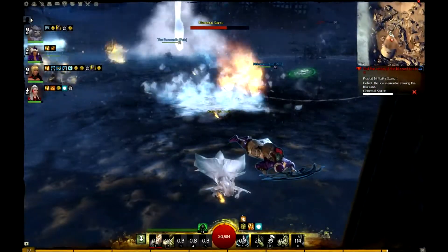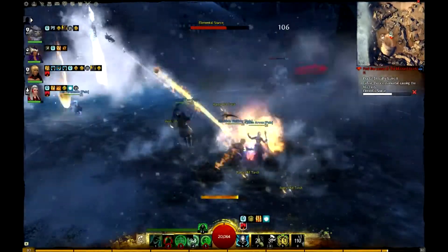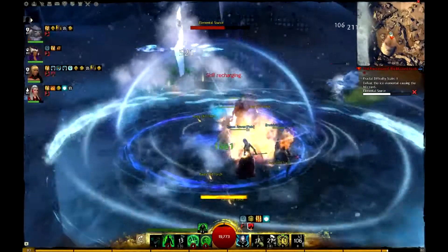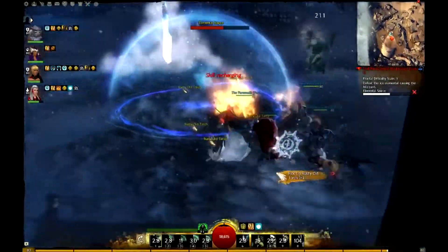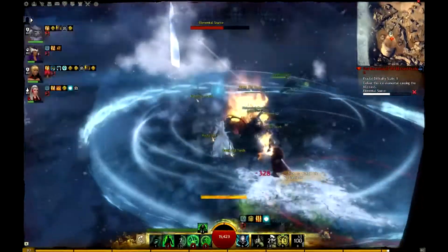I'm using a build for my staff, so I hardly do DPS on the elemental source directly. The best thing I can do is switch between targets — not really with direct attacks, but with my marks.